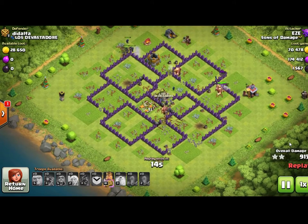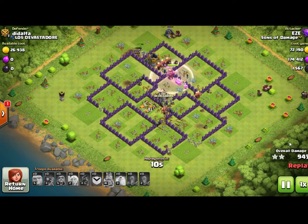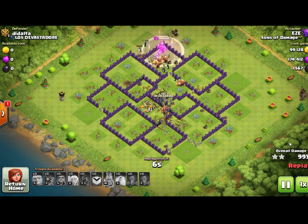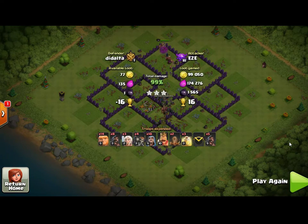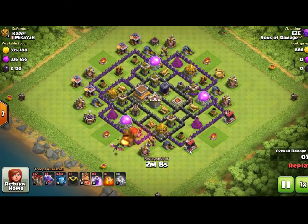At this point of the attack, there are no more defenses left because the hog riders went from defense to defense. Now only trash buildings remain. Trash buildings are buildings with no defensive purpose — they don't shoot or do anything except take up space. However, you can still use trash buildings strategically for shielding. They have hit points and can be placed in strategic areas to make troops take them out first, giving your defenses extra time to shoot at incoming troops before they reach an actual defense.